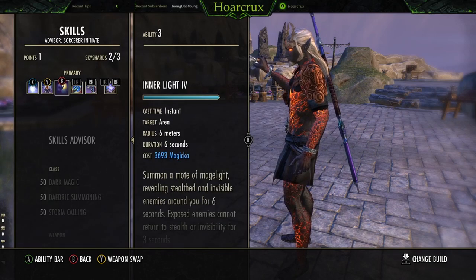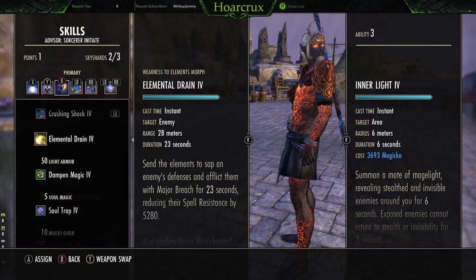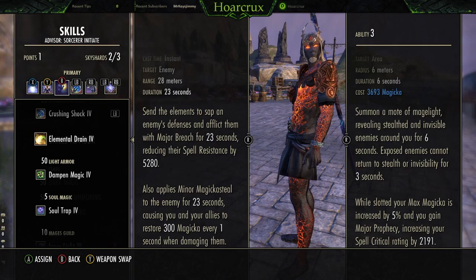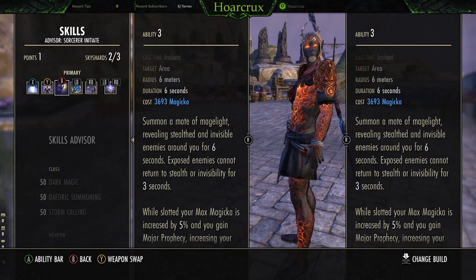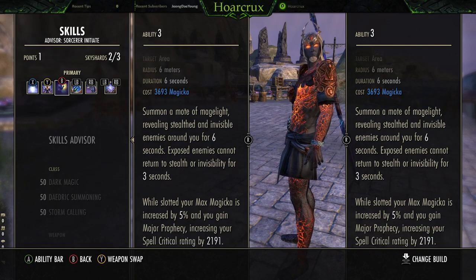Running Inner Light on the front bar — this is a flex spot. You can either run Inner Light or Ellie Drain, it's just a preference. We get a lot of our healing through Critical Strikes, so I always want to push my Crit as high as I can, that's why I have Inner Light here. Since we're doing that, we're able to run Tri-Stats instead of having to run Spell Power Potions just to get the crit. Inner Light gives a little bit of damage, and right now with AoE caps being implemented in Cyrodiil, the Inner Light ability itself is actually pretty good — it pulls Nightblades out of stealth, which is really useful when you can't spam AoEs.